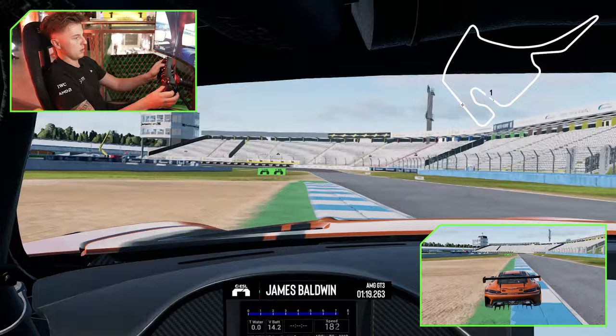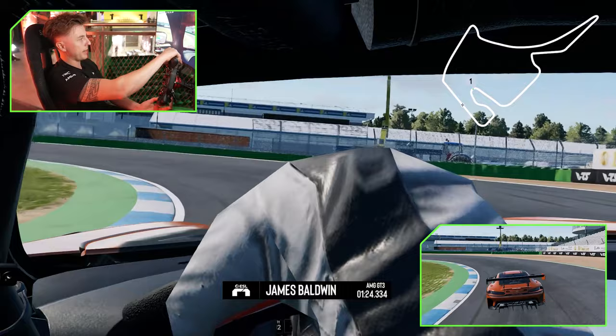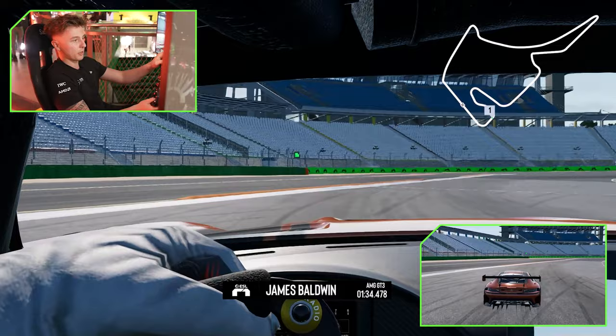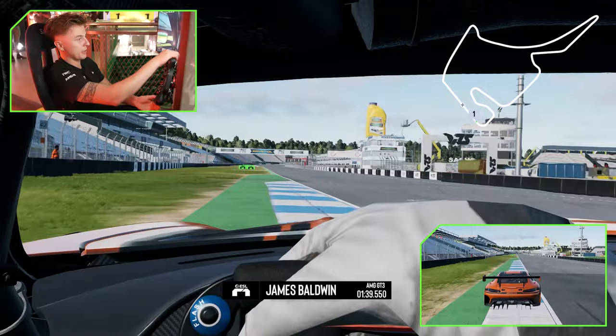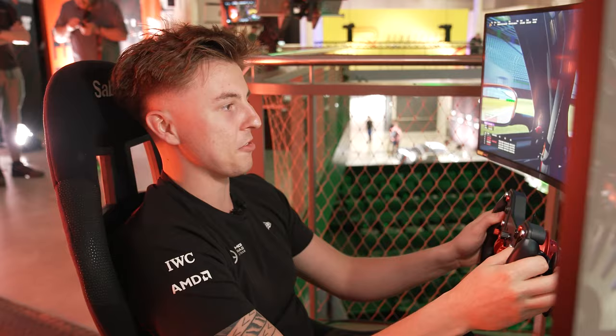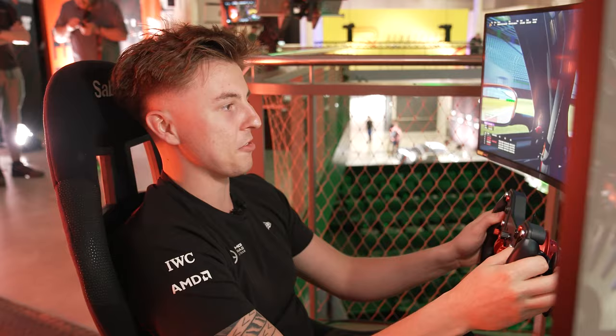Then this hairpin coming up — you want to brake late in a straight line, down to first, late apex, and then short shift to second. Short shifting is not the end of the world in this game, you can still be quick. I'm talking just about the Mercedes as well — the Mercedes is very different to the Porsche, BMW, or Audi. Each car is very specific in the way you drive it. And that is a lap of Hockenheim on Rennsport.